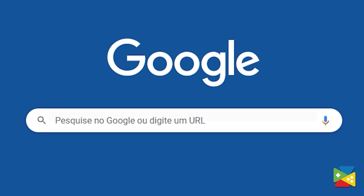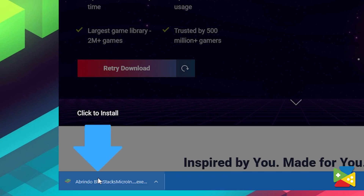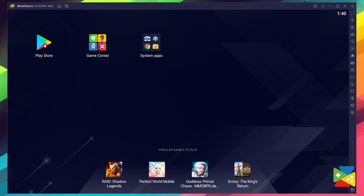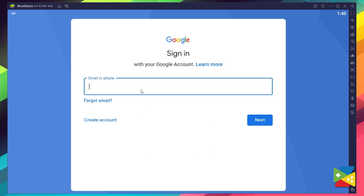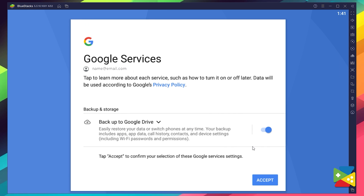To install League of Angels Chaos on your PC, firstly head out to the BlueStacks official website to download and install the latest version. Now proceed to the installation process, and once it's done, you can go to the Play Store to log in to your Google account. Here you must provide your email address and then your password, and proceed to agree on everything that shows up.